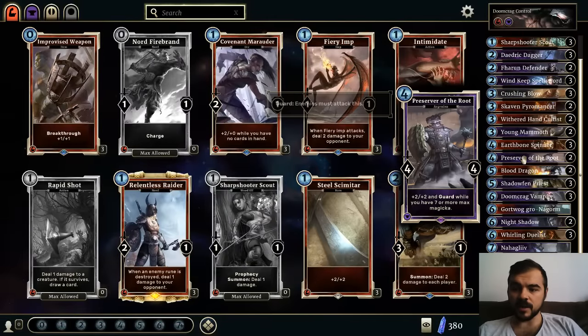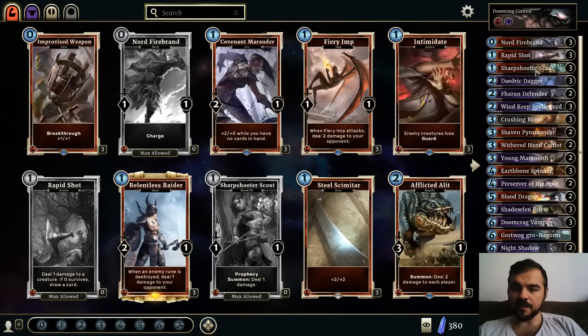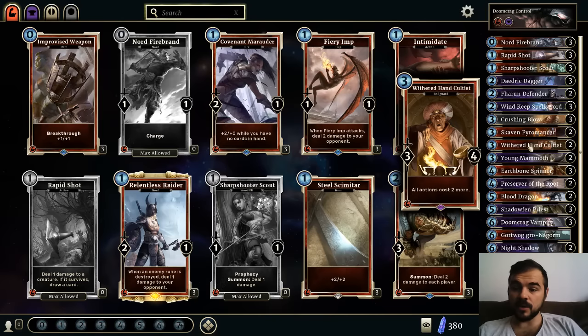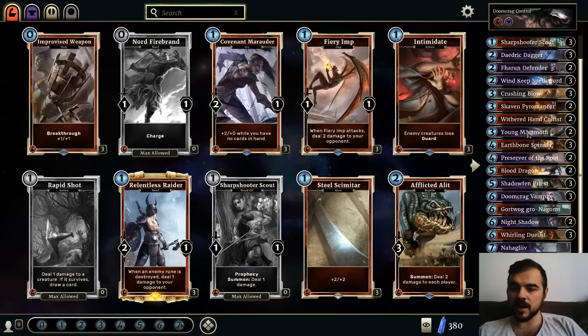I don't know how to put it up next to my gameplay — I'll figure that out on another video, another stream. Essentially I've taken out the ramp, and it seems to be working a little better. I've also added in two Withered Hand Cultists due to the large amount of Assassins on the ladder at the moment. It really messes up their game plan. I may actually add in a third one right now as it does seem to be performing pretty well.